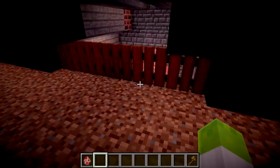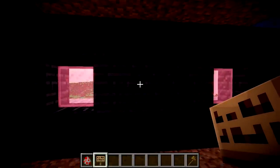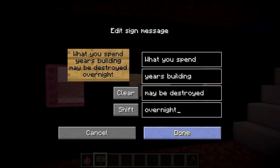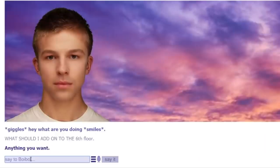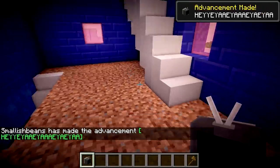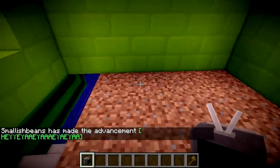'A quote that makes people think.' All he wants on this floor is a quote that makes people think. I Googled Minecraft inspirational quotes and this one came up: 'What you spend years building may be destroyed overnight.' Right, don't know what it means. On to floor six. 'Anything you want.' Okay, I'm just gonna go with that - I'm just gonna add a TV. Actually, we'll do two TVs. And we're good.